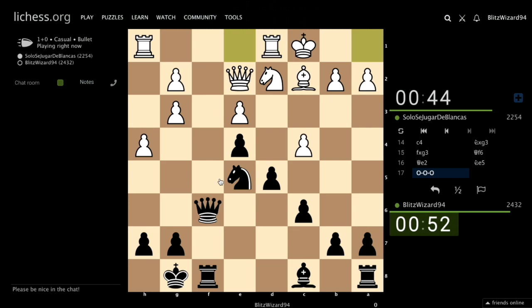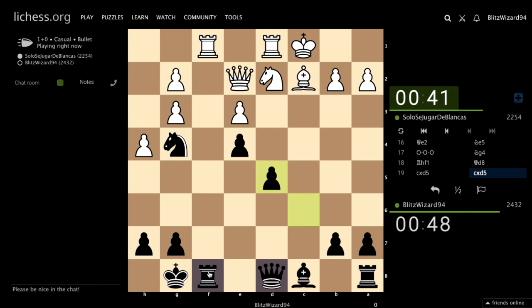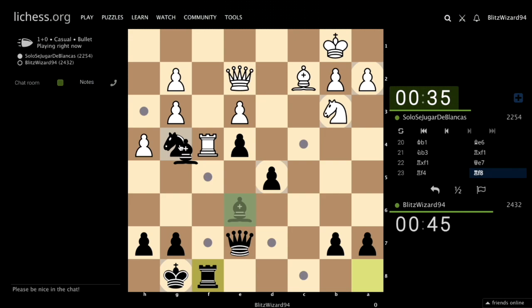Long castle, of course — long castle, of course. He played now knight g4; maybe it will help him. Queen d8, c takes d5, c takes d5, bishop e6. Yes, knight b3 — with knight c5 idea, somehow to create some activity.